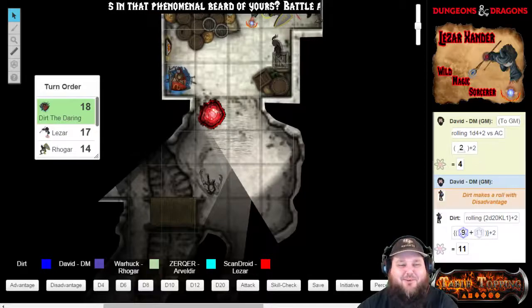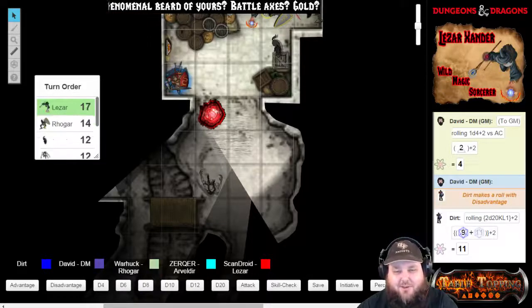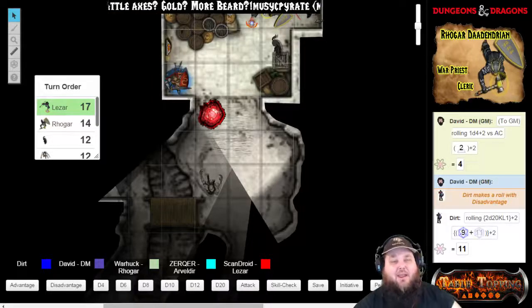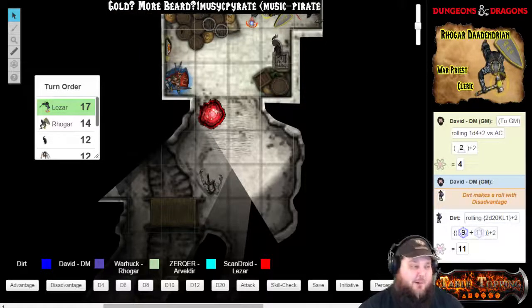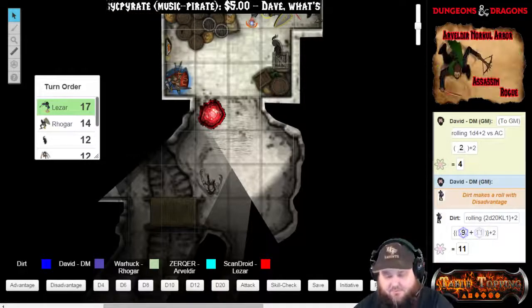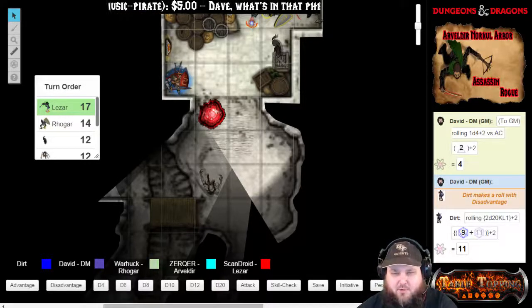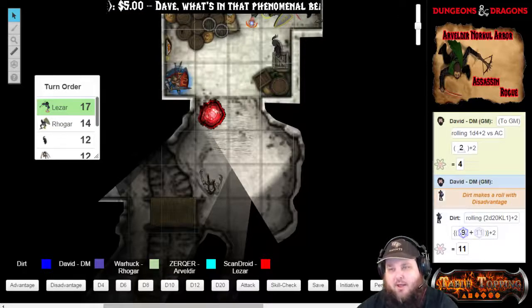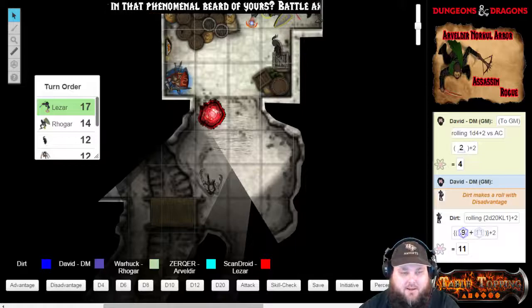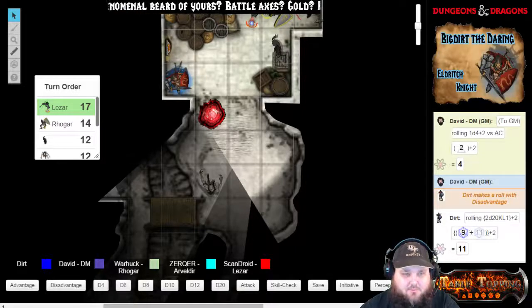As you move over to the corner — I love it. That's it for Dirt. Lazar, you're up. What are you going to do? I don't know why he brought his crossbow out — that was crazy. Mage armor. Now is that a bonus action or is that an action? That is an action. And it takes a spell slot as well, right? Yep, so I'm going to roll for some wild magic.